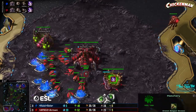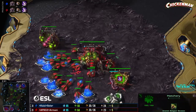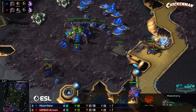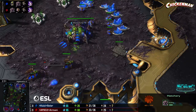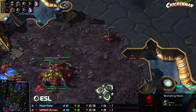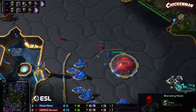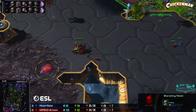Third base going down for both players. Do we have bane nests? Not yet — I feel like we need to see those bane nests come down pretty soon. Solar's is there, Armani's is possible to skip but it's dangerous. I like seeing the bane nests go down.